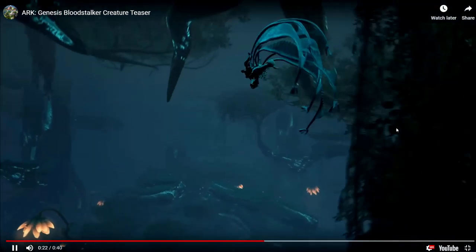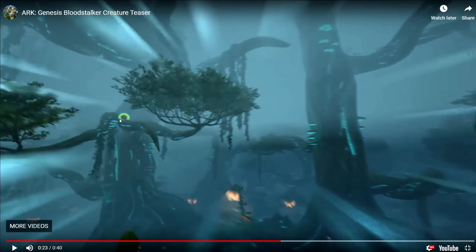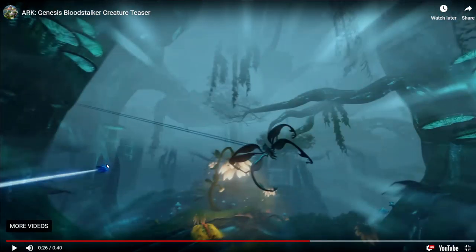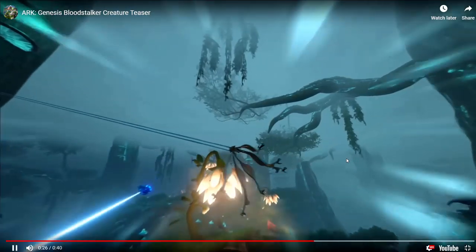You can latch on to different locations of the trees and Spider-Man your way through, which is pretty neat. Look at this environment — these trees that go way high up, you got the little trees off of them, kind of Aberration-esque again. There's a new type of tree with light coming down. You can see this thing swinging through the trees with HNLA following you. This map looks gorgeous.